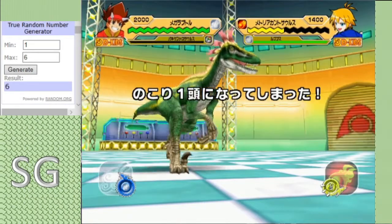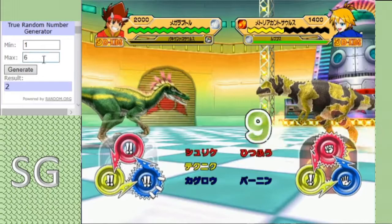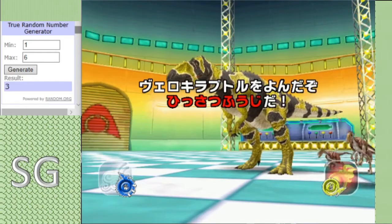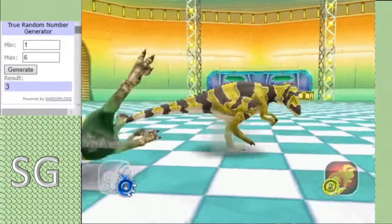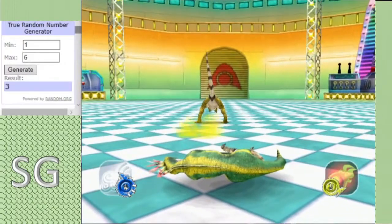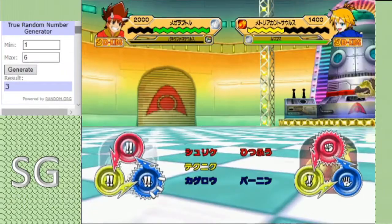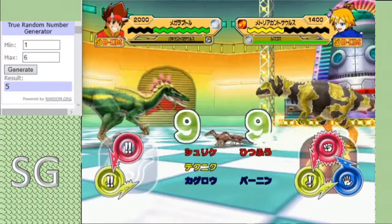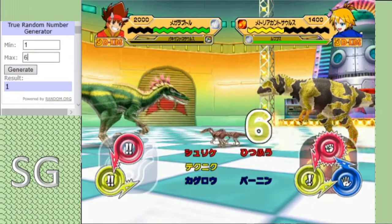The Pachycephalosaurus is down. It's all up to Megaraptor now. Another Deathgrind - this is not going well. And it's a Critical Block as well. I think I'm gonna be losing this one. We're gonna see our first upset of the tournament. The Pachycephalosaurus deals a decent amount of damage and the Critical Block move is blocked. I can't go five, so I have to go one. And we have a tie.